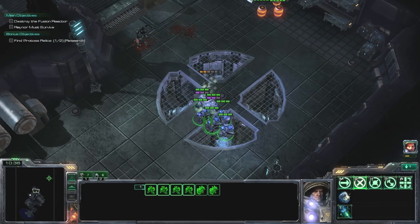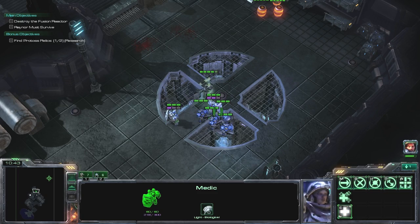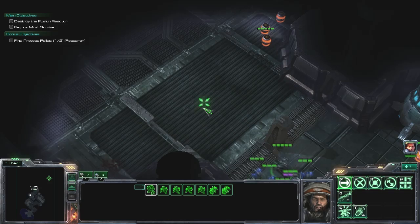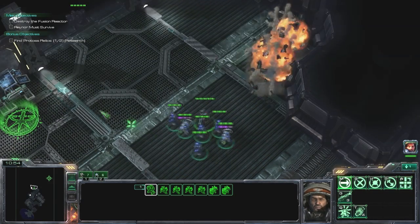I think I pretty much covered all that. Let the other person heal — don't both heal at once. I think we're pretty much done here. I don't think there's anything else. Raiders roll — just gonna kill that just for no reason.